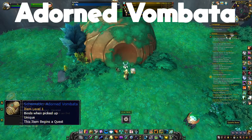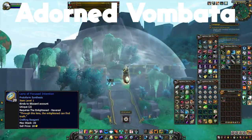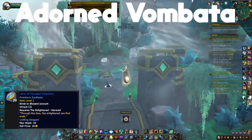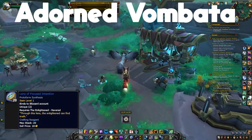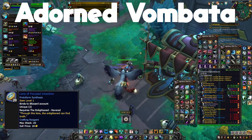The rare for Adorned Vombata is the Lens of Focused Intention, and it's bought from Velo, the Enlightened quartermaster, once you hit Revered with the Enlightened. Unfortunately there is no other way to get this item, so you're just going to have to grind up your rep until you get there.